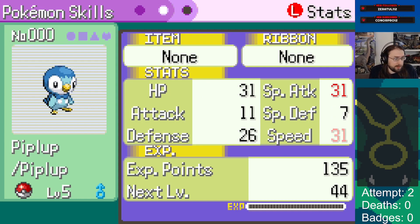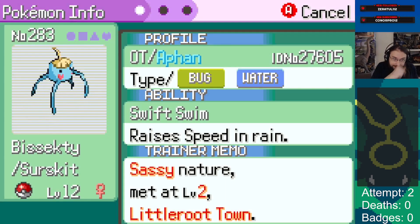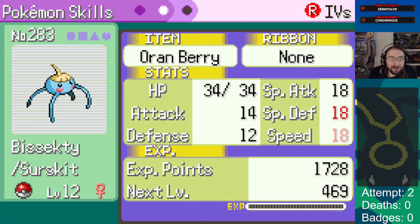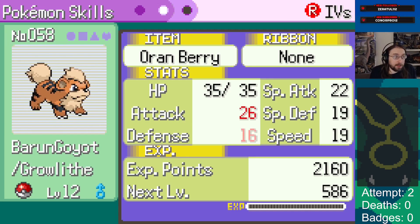The HP and special attack IVs seem really good. From Little Root Town we got Bisecti the Surskit. Getting another Surskit on attempt two makes me very happy - makes me feel like I didn't completely throw away attempt one. Sassy is minus speed which seems kind of mediocre, and the IVs are also kind of mediocre, especially if we want this thing to be reasonably fast and defensively bulky. We got good HP but that's it.